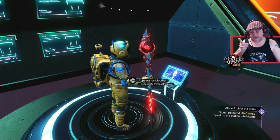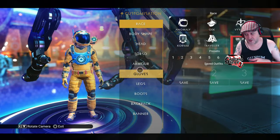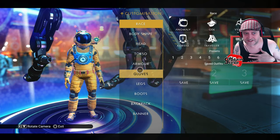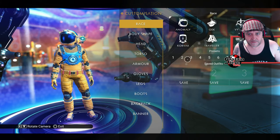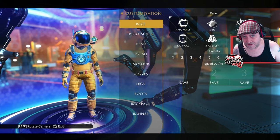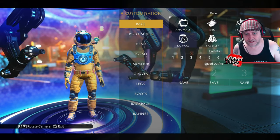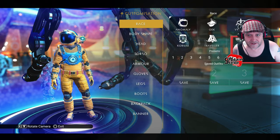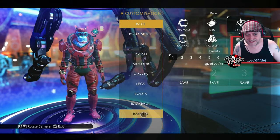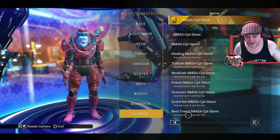Now I'm going to head on over to the Appearance Modifier. This is where something important takes place. If you do want to use this save in the future when it comes to joining myself, Ricey, or Cynical — what we're hoping to do is make it easier to tell what faction you're in. I myself will be playing as Viking. Viking Steve — kind of works, doesn't it?